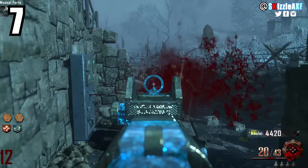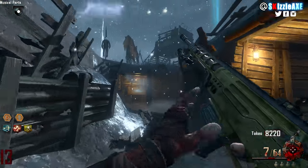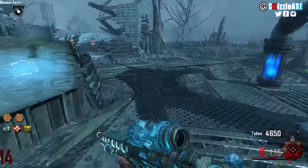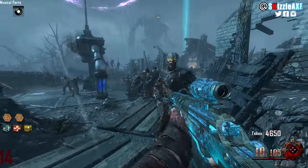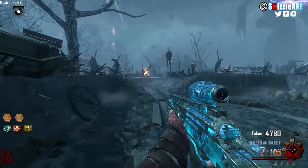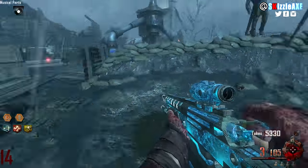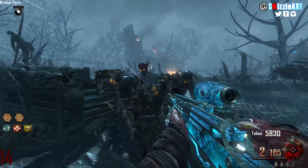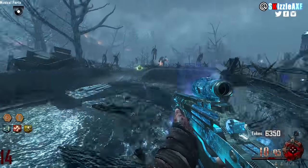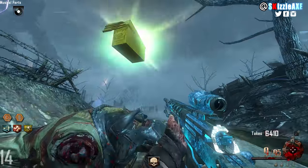At our number 7 spot, ladies and gentlemen, we're talking about the Ballista — basically the lamest sniper rifle known to mankind. You can buy it off the wall, it comes with iron sights, and it's only really good until round 2 un-pack-a-punched. It has 8 ammo in the mag and 64 in reserve, and when you pack-a-punch it you get 10 in the mag and 120 in reserve. It's a wall gun in the starting room of original Origins, but barely anyone buys it — most people go straight for the M14 or the MP40.